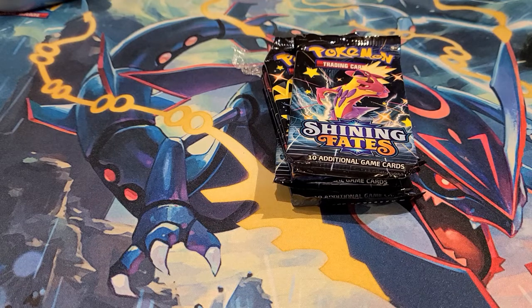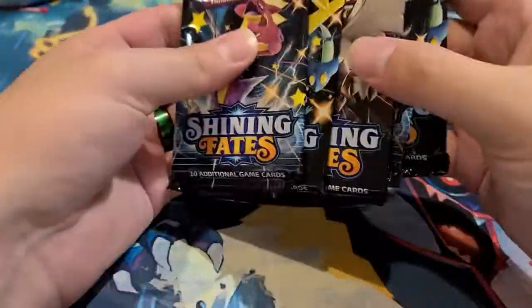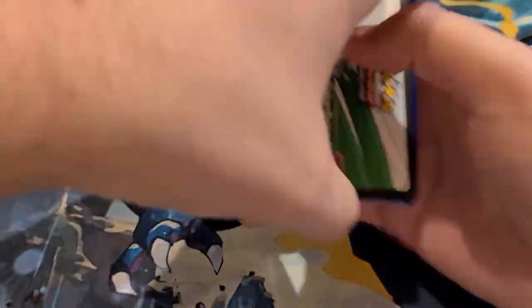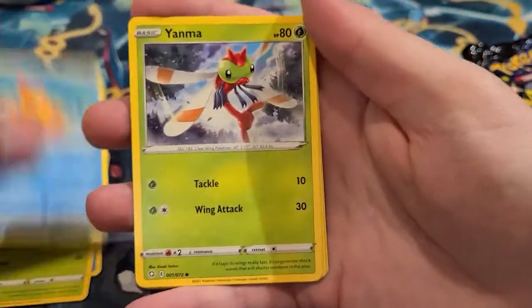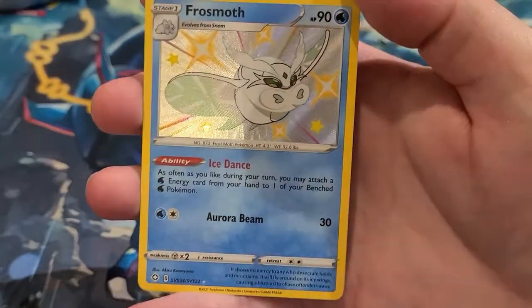Thank you guys so much for watching — even though it hasn't been glorious I apologize, but sometimes that's just the way the cookie crumbles. Six final packs and we're hoping for some crazy goodness. Here we go: psychic energy, Ralts, Trapinch, Weavile, Yanma, Pineco, Snom, Ralts, Frostmoth shiny — already got a hit from the first pack! This is why everybody likes Shining Fates. And a Manaphy!